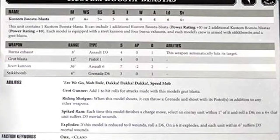The unit contains one Booster Blaster, and can include one or two additional Booster Blasters, each adding five power rating. Each model is equipped with Rivet Cannons and four Burner Exhausts, and each model's crew has Stick Bombs and a Grot Blaster. The Burner Exhaust is 8-inch range, Assault D3, Strength 4, AP 0, damage 1 — and it automatically hits its target, which is a nice bit of drive-by action. The Grot Blaster is 12 inches, Pistol 1, Strength 4, AP 0, damage 1. The Rivet Cannon is 36-inch range, Assault 6, Strength 7, AP minus 2, damage 2.